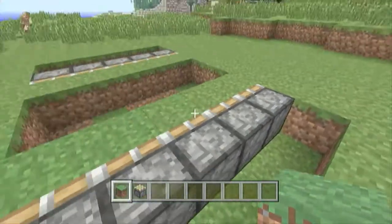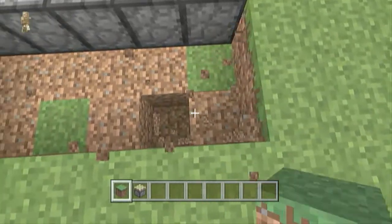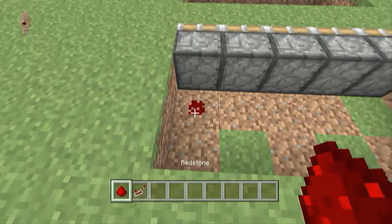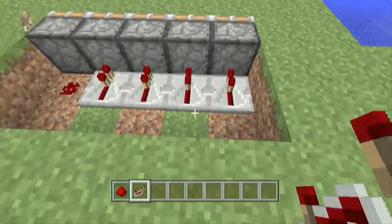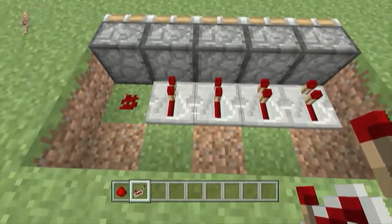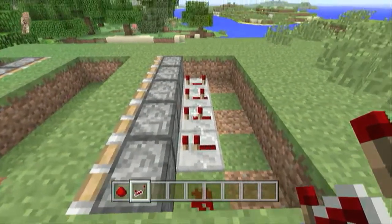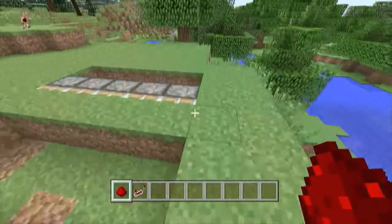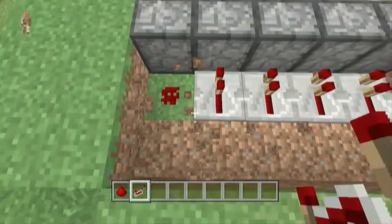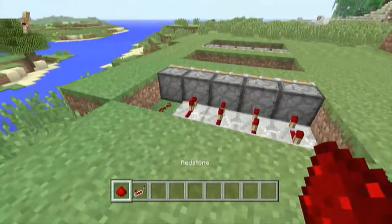Now that that's done, you want to start building the redstone — the stuff that's going to get this all working. Clear out one more row and put down a piece of redstone right there, then repeater, repeater, repeater, repeater. To make the cool zipper pattern where it takes a block away at a different time, you want the first repeater on zero, the next on one, the next on two, and the last on three — so they're alternating. Then just connect them. Do the same thing on the other side: one redstone, then four repeaters set to zero, one, two, three.